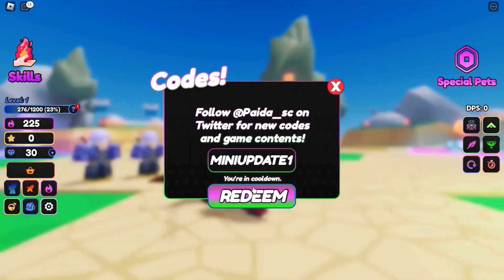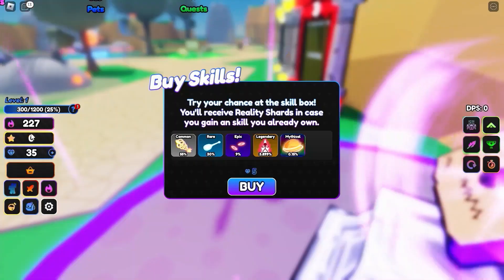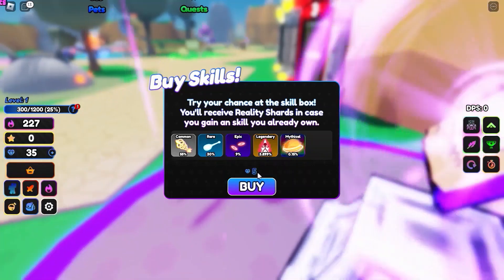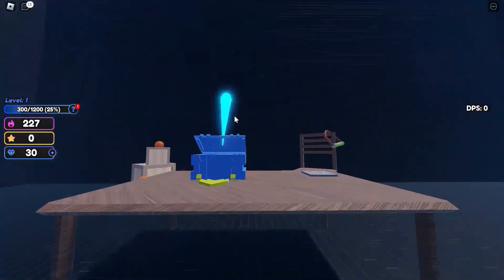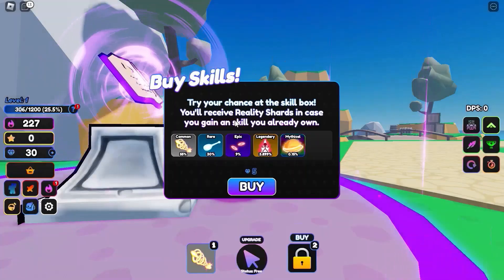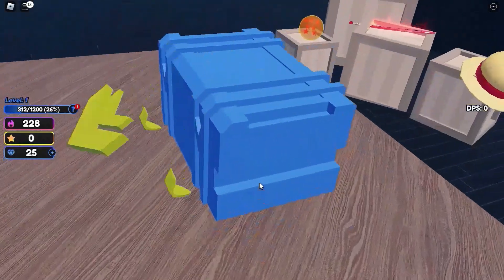So they have a buy skills feature where you can spend five gems to get skills. That's actually pretty cool because normally games wouldn't allow that. I went for it and got the legendary one — I got Kaioken!